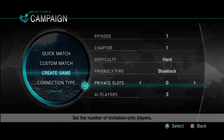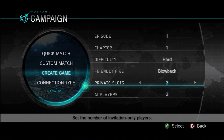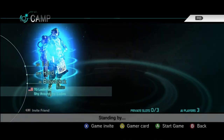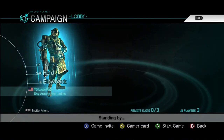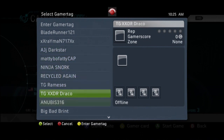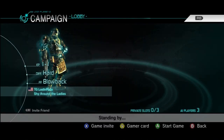If you're looking to set up your own game, just go to create game — it's the same settings. Friendly fire: I would keep it on blowback, it knocks people over but doesn't damage them. You have private slots for how many people you want to invite. Don't worry about the AI settings because if you invite friends it will bump out the AI. From here you can go and invite your friends, scroll down your list, select the person you want to invite and send them an invite. Simple as that.